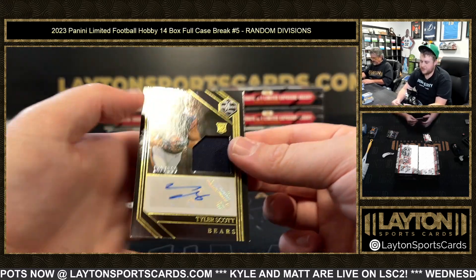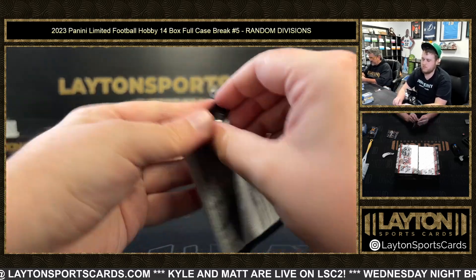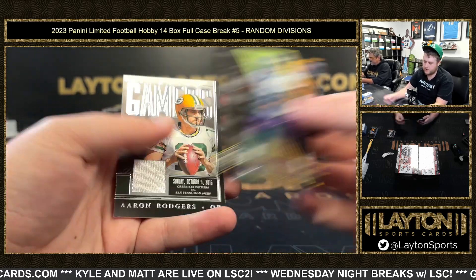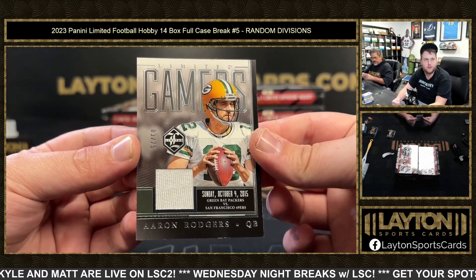Tyler Scott NFC North to 199, rookie jersey auto — nice one there. Marlon Humphrey to 299, AFC North, and Limited Gamers Aaron Rodgers to 75 — nice game-used NFC North. That's sweet, dude.